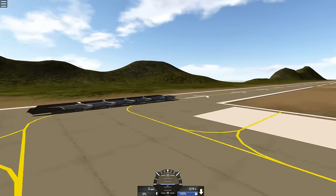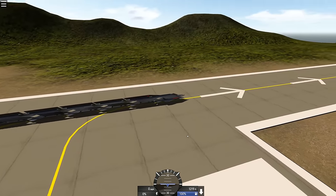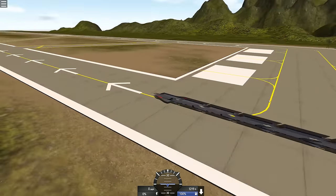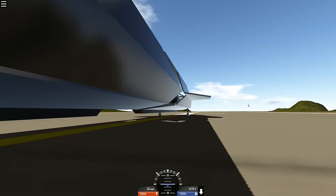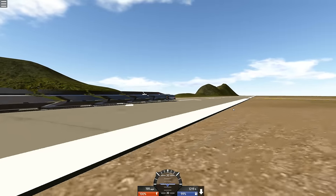Oh my god. What the hell? Look at this thing. Holy crap. This thing is huge. Look how long it is. I can't wait to see this in action. Where's the cockpit? Well, it's right in front. Awesome. Let's see what it does. Oh, here we go. It's going. Oh my god. This thing is amazing.